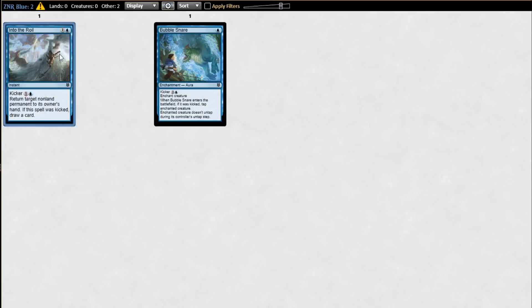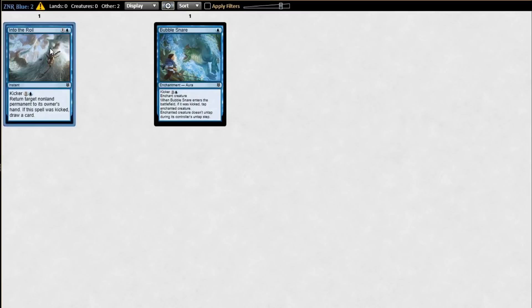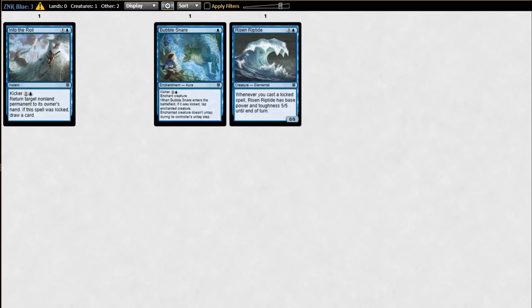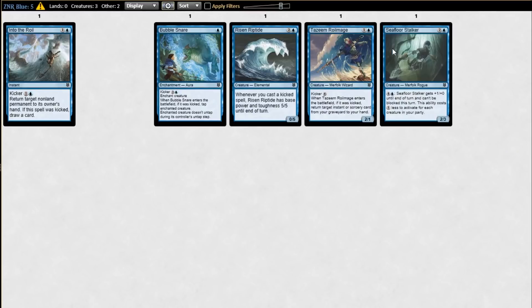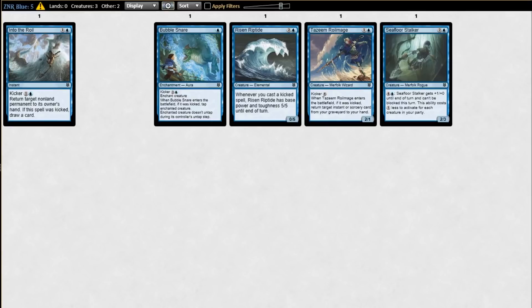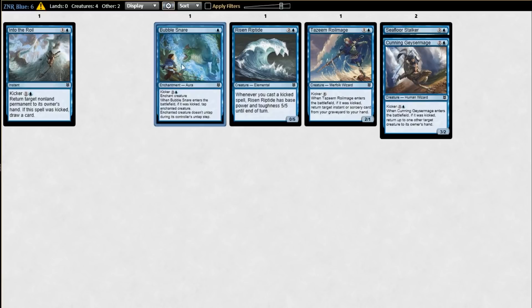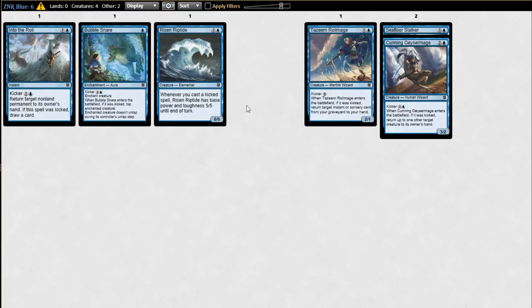We'll start right off the bat — is this the number one common in the set for you guys? Yeah, number one in blue certainly. I don't think it's number one in the set for me anymore. I think I have Royal Eruption as number one. It's close for me — I think they're both really close. The fact that I'm way higher on red than I used to be. You came in kind of cold on red. Yeah, I thought red was the worst color, then I played with it and played against it a lot, and I think it's one of the better colors now.